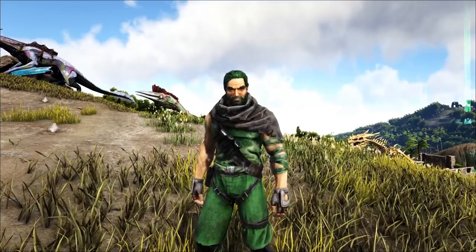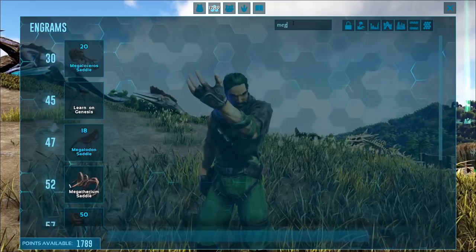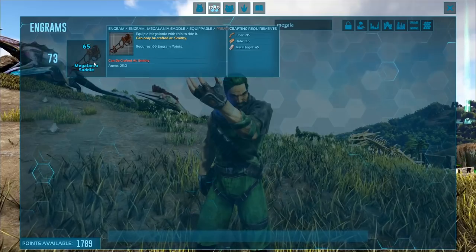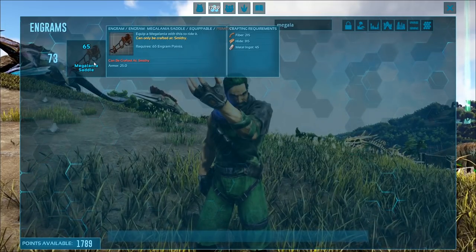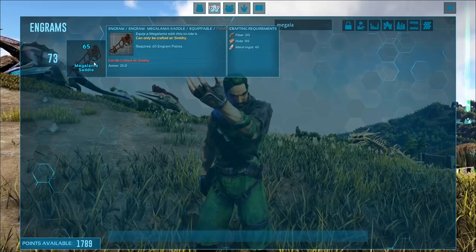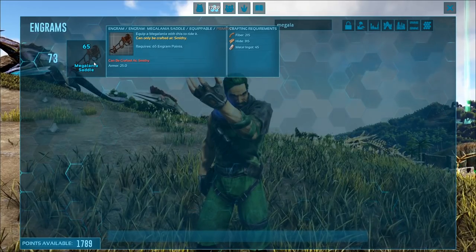Also, since the saddle on these things — let's take a look — the Megalania saddle is level 73 on these little suckers. It's an easy enough craft once you get the resources: just 215 fiber, 315 hide, 45 metal ingots. It's super easy to craft, but it's level 73 and it takes 75 engram points.